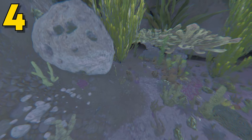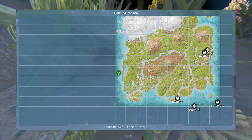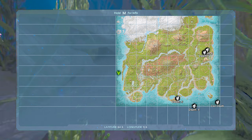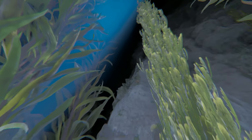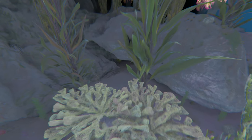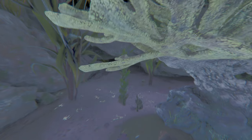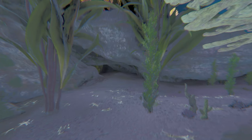Coming in at number 4, this can be found at 64.6 latitude and 9.6 longitude, and here it is on the map. Now this one can be found over on the left-hand side of the map. This location is actually a very, very good spot to build in. From the outside, you almost cannot even see this spot. So if someone is just kind of swimming by, they're not even going to see you here at all.